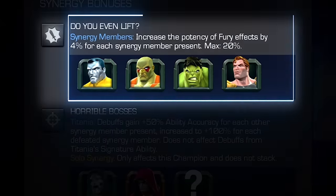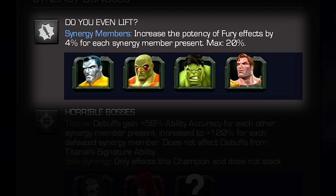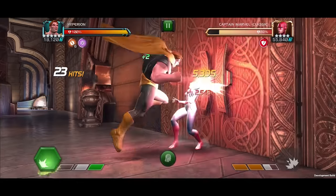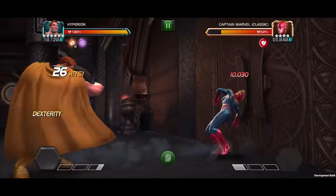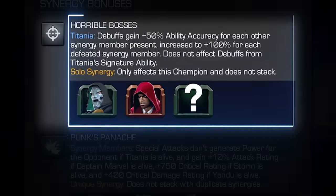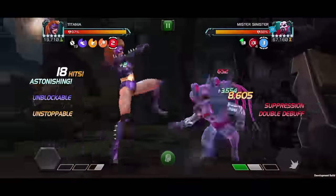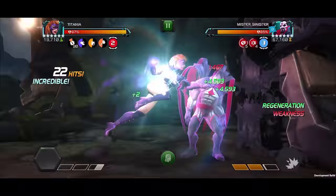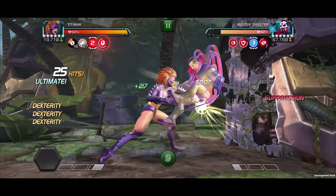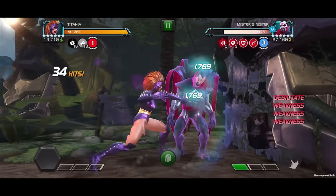Do You Even Lift? With Colossus, Drax, Hulk, or Hyperion on the team, all synergy members have the potency of their Fury effects increased by 4% for each synergy member present, up to a max of 20%. Horrible Bosses! With Doctor Doom or The Hood on the team, Titania gains 50% increased ability accuracy on her debuffs for each synergy member present, increased to 100% for each defeated synergy member.